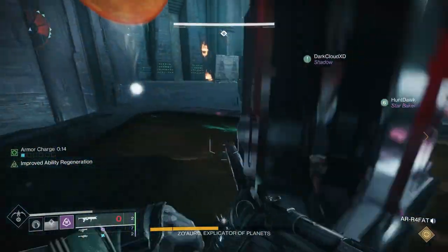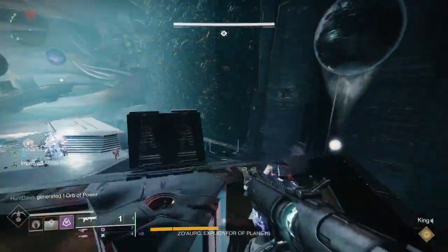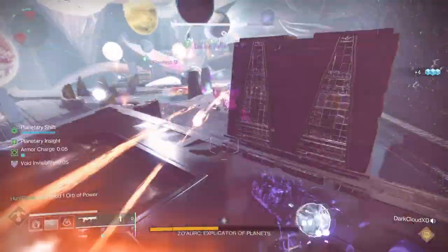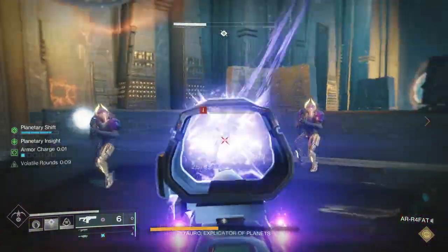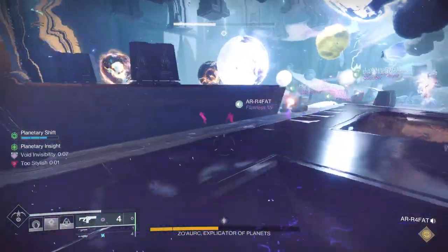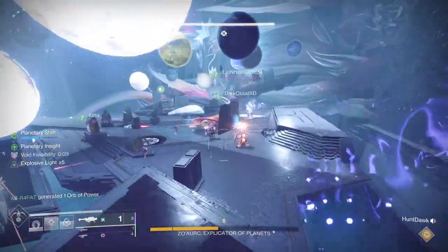You're going to clear out waves of ads in the middle and ones coming onto the plates. When you do that, centurions will spawn. You have to kill the centurions. Once you do that, four colossus will spawn — one on each of the plate triangles. When you kill a colossus on your side, you'll be able to see the polarity of your side's planets — which ones are dark and which ones are light.